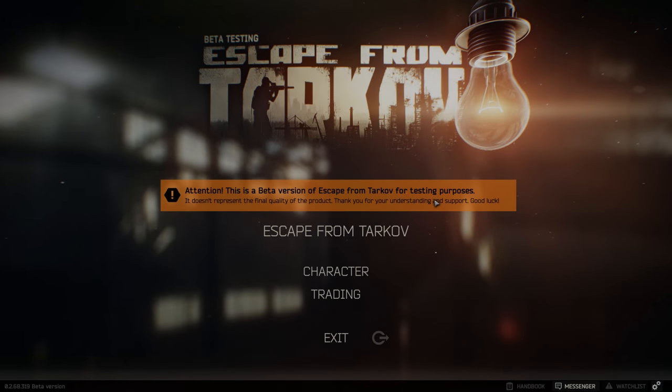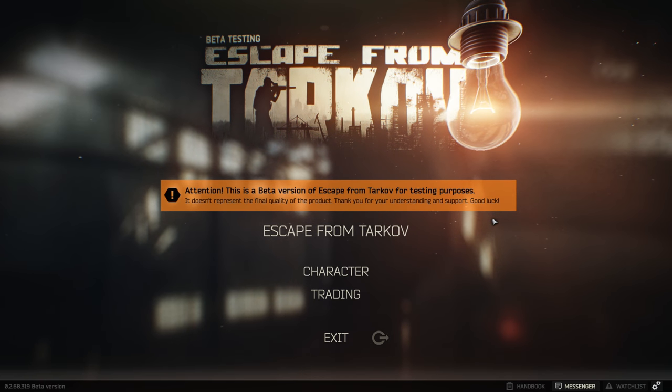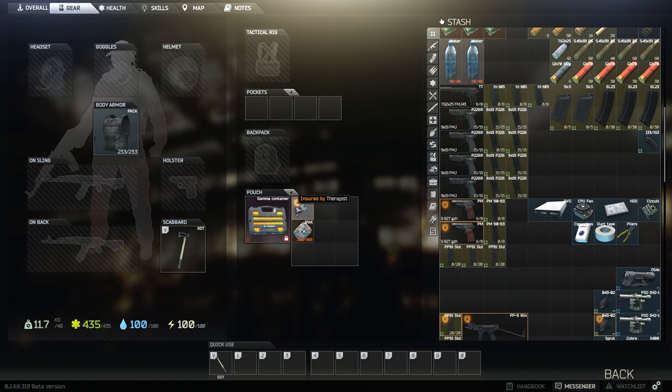Hey guys, Wolverine here on Tarkov. In this episode I'm going to teach you the quickest way to earn rubles or dollars. What you need is to empty your container - alpha, bravo, or gamma container - as much as you can. I'll keep a couple things in like an emergency health pack and the factory key. You should always keep hold of the factory key - I'll cover that in another video, link in the description below.